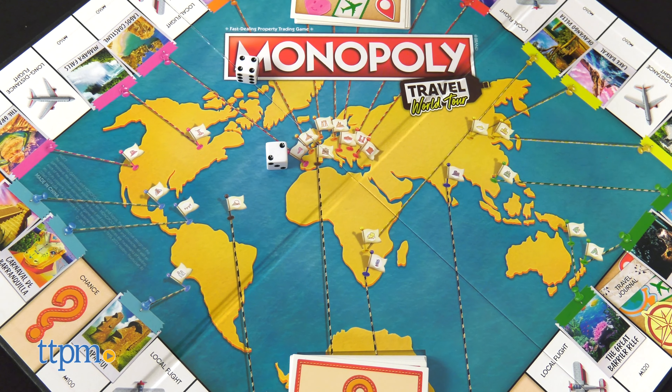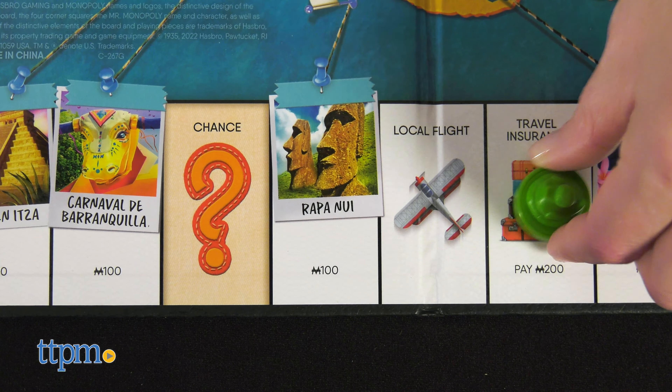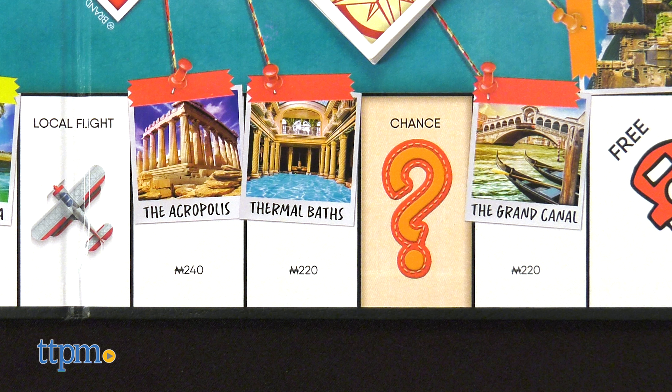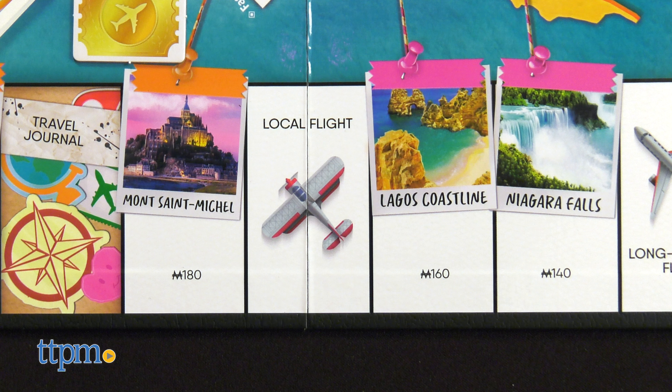Roll the dice and move your token that number of spaces around the board. The destination spaces are a famous tourist attraction, such as Stonehenge. Have you been to any of these places? Tell me which ones in the comments.